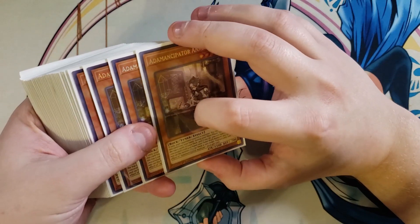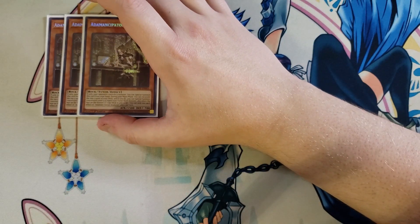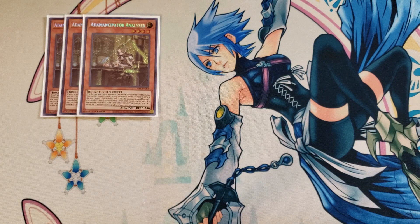First off, we're playing three copies of Atemancipator Analyzer. This card is a great three-of in the deck because if only your opponent controls a monster, you can special summon this card from your hand. During the main phase, you can excavate the top five cards of your deck, reveal a level four or lower non-tuner rock monster, place the rest on the bottom of the deck in any order, and special summon that rock monster — which is really good since all your Atemancipator main deck monsters are tuners except for the rocks themselves, enabling synchro and link climbing.